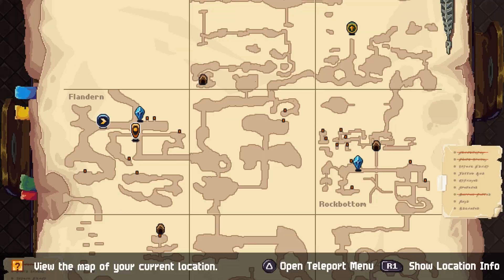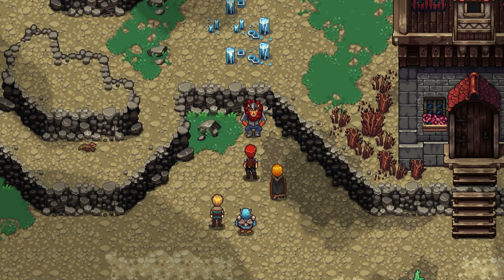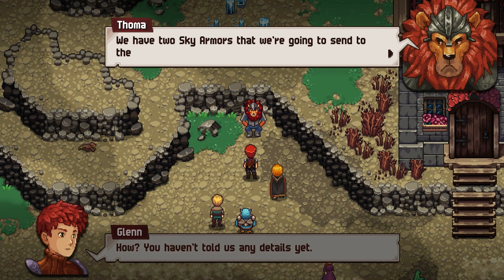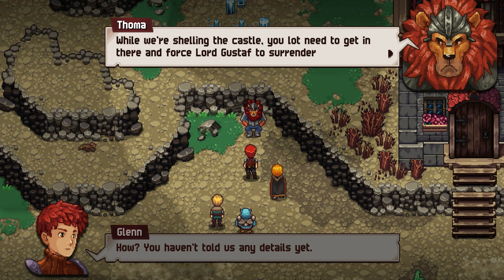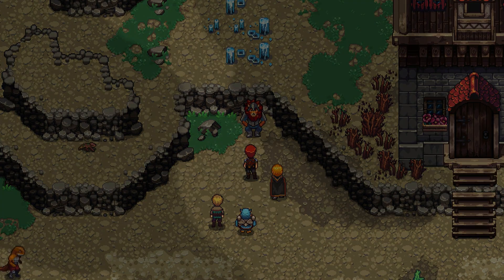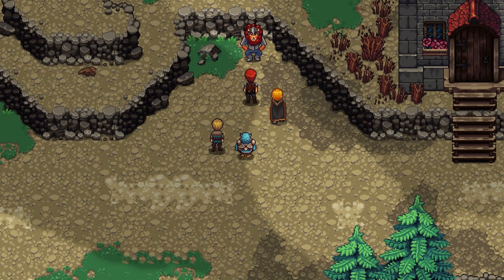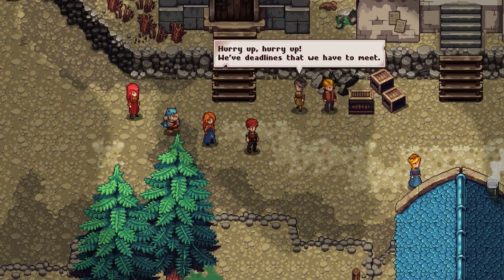After more searching I finally find him — I just ran right past him. He says they're afraid Rob has given up on their plans. The plan: send two scammers to the castle, Lord Gustav will barricade himself and call for support, and while they're shelling the castle we need to get in and force Gustav to surrender. We're ready — he'll give the signal. Rob will be sitting on the bench for this quest, not forced into battle.